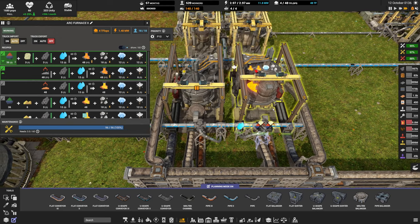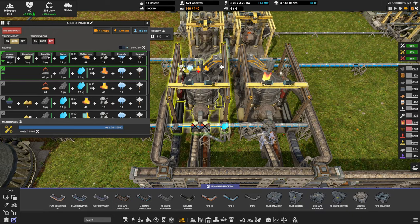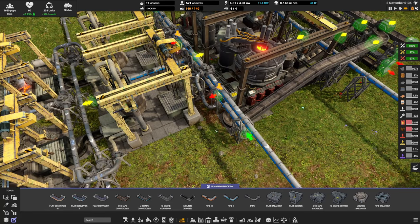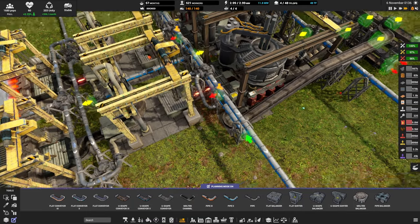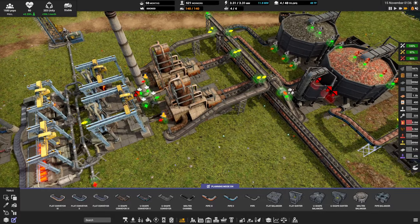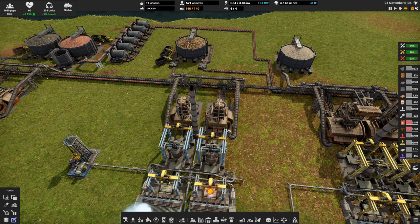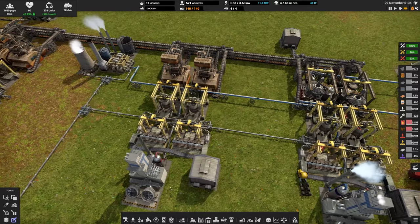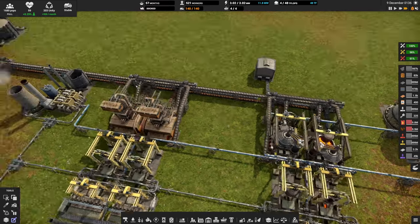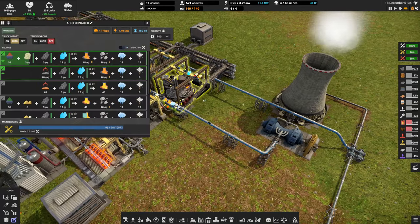With everything pre-built, clicking upgrade on the Arc Furnace Mark 2 means the limestone magically connects, the iron ore connects, the graphite connects, the water pipe connects, the steam pipe connects, and everything just works. The only thing to do is update the recipes — it doesn't have the graphite recipe selected because it didn't know about that previously. After copying recipes across, all inputs are plugged in, all outputs plugged in, and the machine is running.